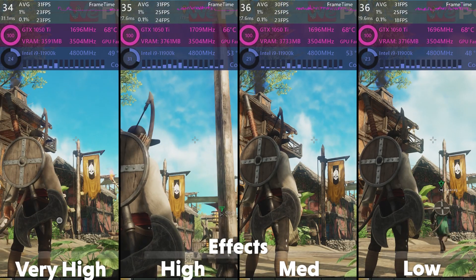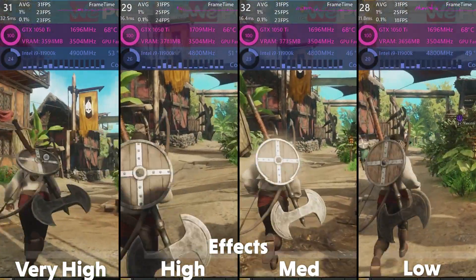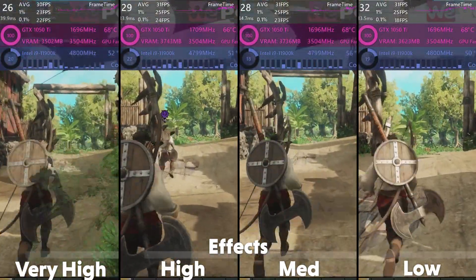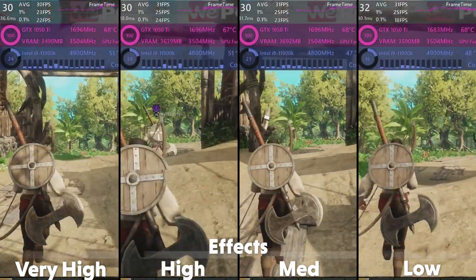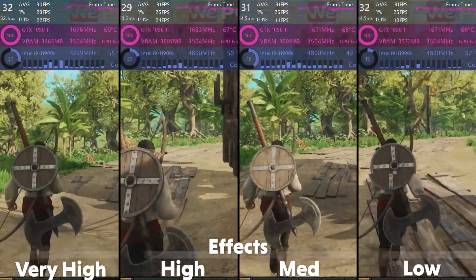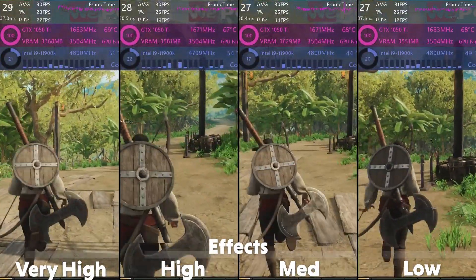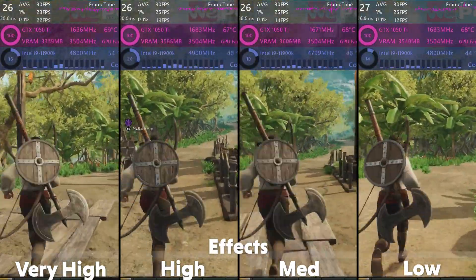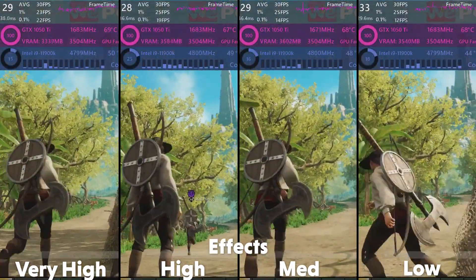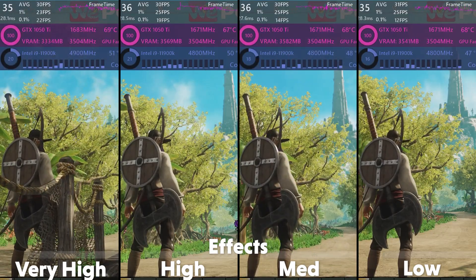Starting with the effects setting, this option is meant to affect the quality of effects, particles, and volumetric effects — the additional visual effects being displayed. However, taking a close look, comparing the lowest and highest settings, I can't see much of a difference, and that is also reflected in the performance. Between the four settings there is no real change in average frame rate, though there is some gain in FPS and a drop in frame time, so it is beneficial to drop this setting down from very high. I'd go for the high setting.